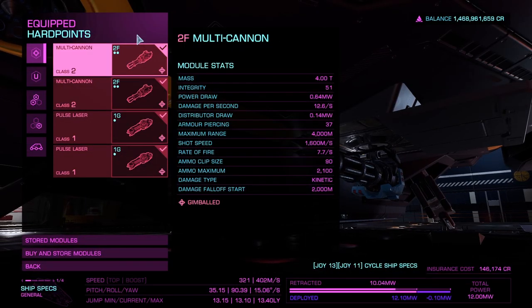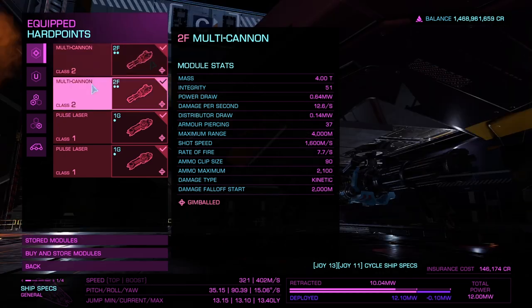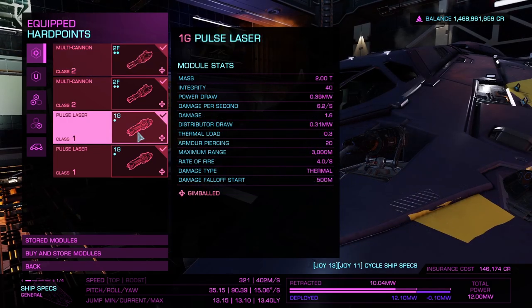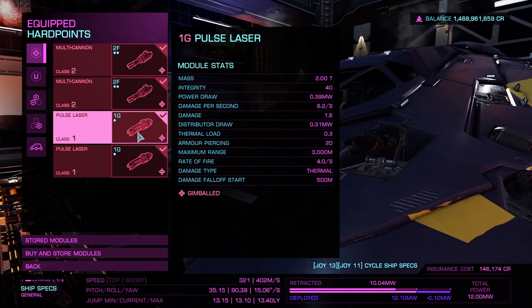To start off with, we're going to look at the hard points. With this Viper there are two medium and two small hard points. In the mediums I have put in multi cannons — multi cannons are good for kinetic damage, which is good for taking down the hull of your opponents. In the small slots we have two pulse lasers, which are thermal damage, so they are good for taking down shields before you attack the hull. You can fire them both at the same time — it's completely up to you.